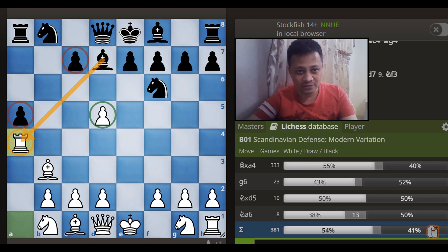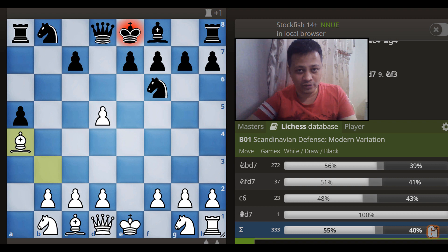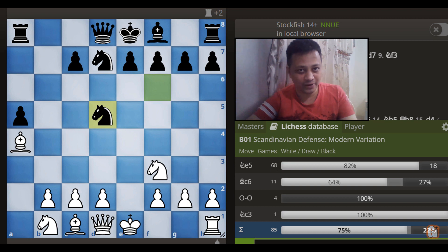So what else? Bishop captures a4, and after Bishop captures a4, Knight b to d7, White has a very silent but killer move: Knight to f3. The idea is very obvious — pressurize the d7 knight. Accordingly, Black has two major choices. Number one: Knight captures d5, the most highly played move here. But in fact, it's a big-time blunder.